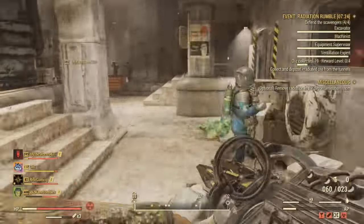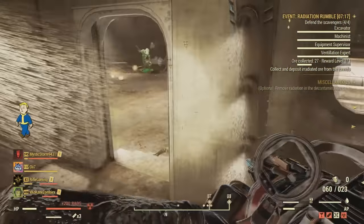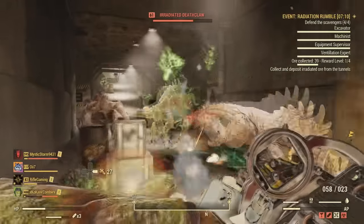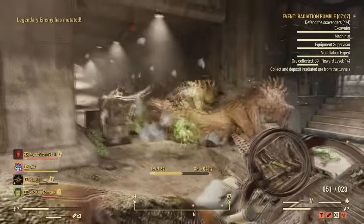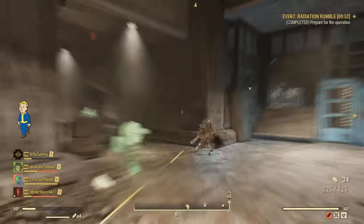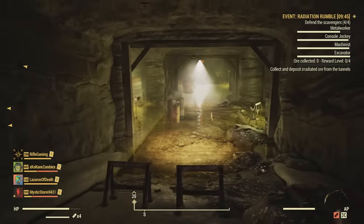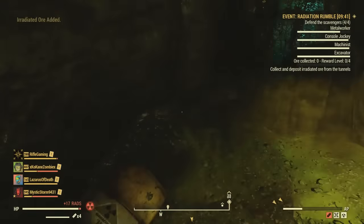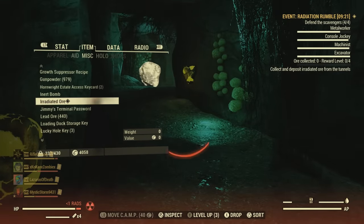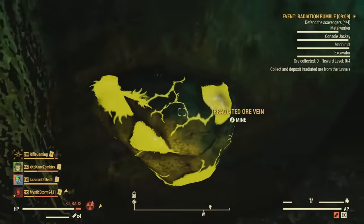You can deposit that ore right here in the center where all the scavengers are. Keep in mind, not only is there a lot of rads, but there's also going to be a lot of enemies targeting the scavengers as well as you. The scavengers die extremely quick — that's probably one of the main reasons why so many players fail this. So be sure when doing this as a team to have some defenders protecting the scavengers and some runners willing to go down and get the ore as fast as possible and bring it back to deposit it. I learned that for sure the excavator power armor does not help get more ore.